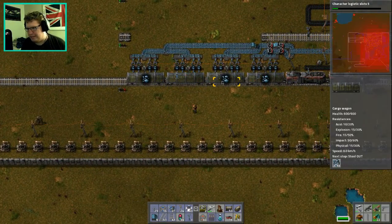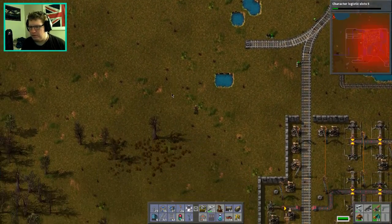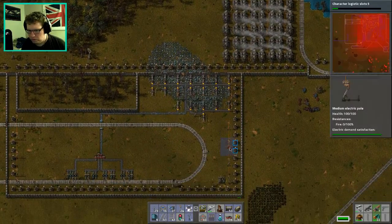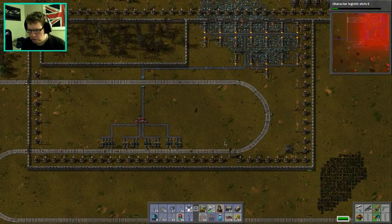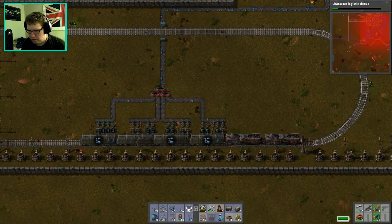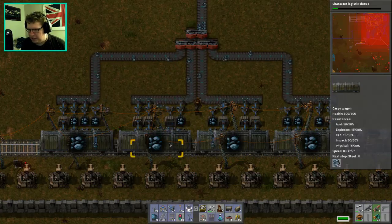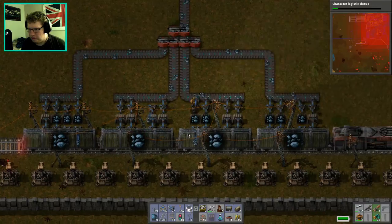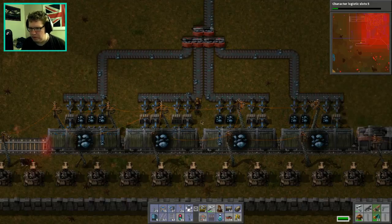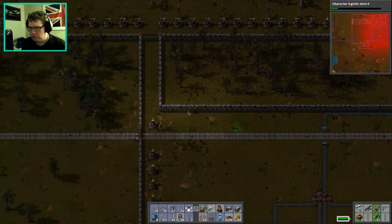Hold on, why is this one empty? This one has 1.4 and 1.5 — why is that one empty? Let's go down to steel and see what's up. Why is that one empty when the other ones are full? It's getting 10 at a time, which makes sense because I've got the stack bonus thing. But these are far more full than this one, and they're still filling up. That's a real brain-scratcher.